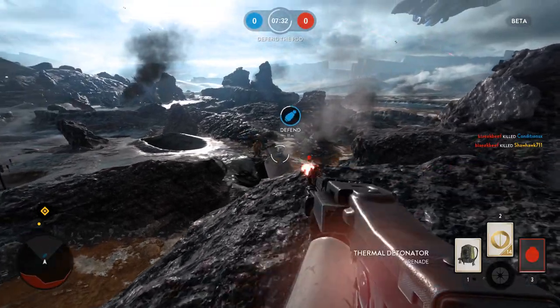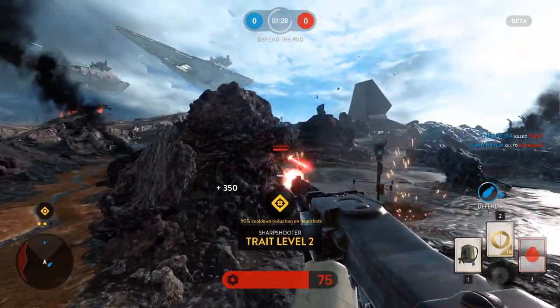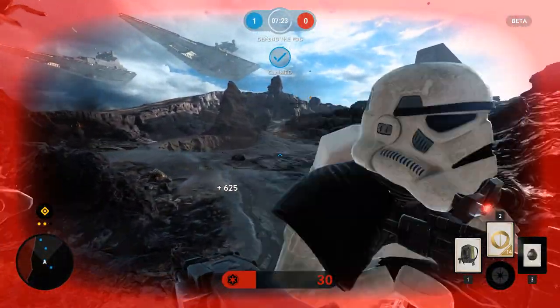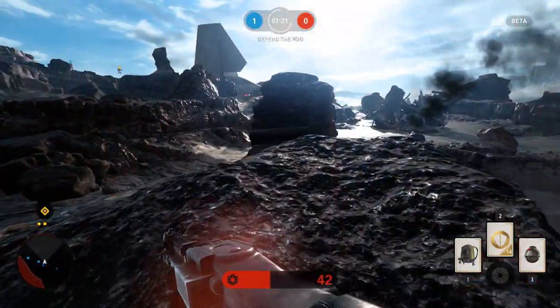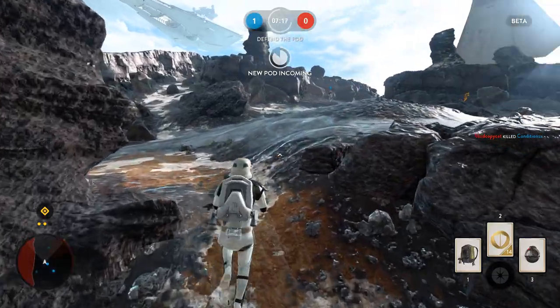It confirmed a number of suspicions I've already had about how the blasters work. Those suspicions were that yes, blasters fall off in damage over distance, hip-fire wasn't a penalty on most weapons, laying on the trigger didn't matter too much, and the average speed of the blaster laser itself was slower than most weapons in Battlefield. Let me break this down more directly.